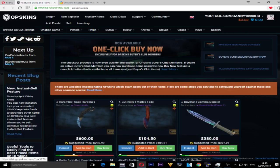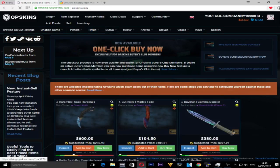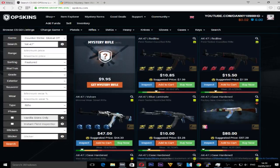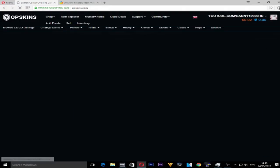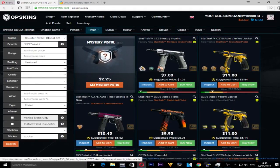Hi guys, what is going on? It's Dinosaur here. Today we're going to be opening some random weapons cases. On OPSkins there is a new thing where you can open a mystery rifle for $9.95, which will give you any rifle in the game — you don't know if you're going to get something good or not. We're going to open one of these, and maybe a pistol one. The pistol one is a bit cheaper so we might be able to open more of them.